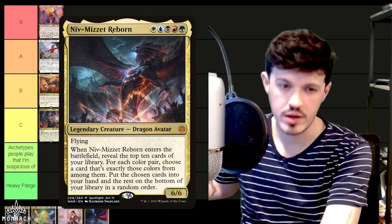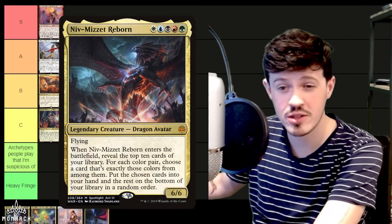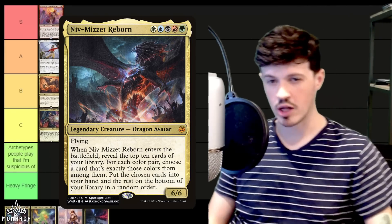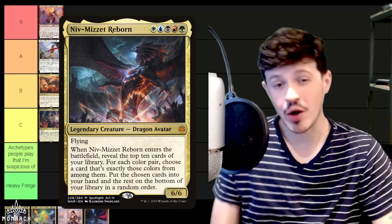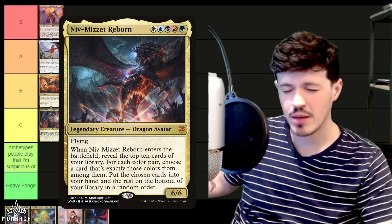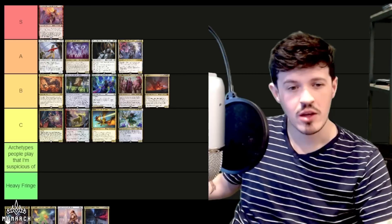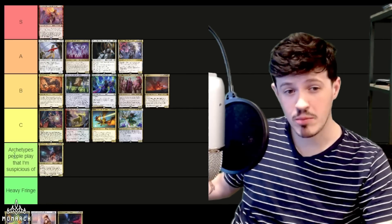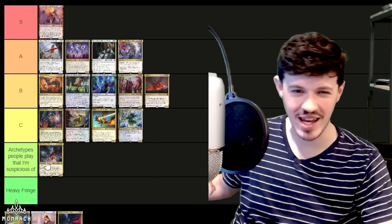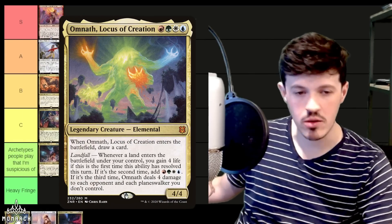Niv-Mizzet Reborn — this was the premiere five color food chain deck for about a month until the First Sliver was printed. I still think there's room for this commander to get enough two-color options that it actually ends up with higher card quality than the First Sliver, but we're not there right now. It's a commander I literally pick up, try to brew, and then remember why I don't play it — maybe once every couple months. I'll put it in the archetypes-I'm-suspicious-of category. It struggles for sure.